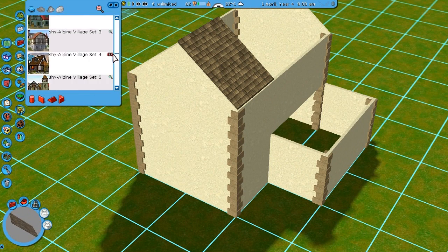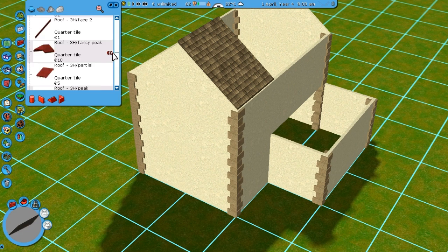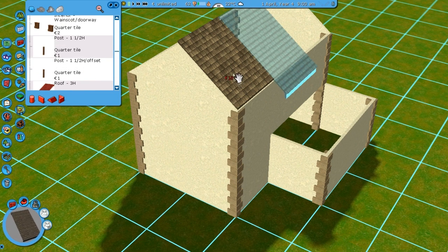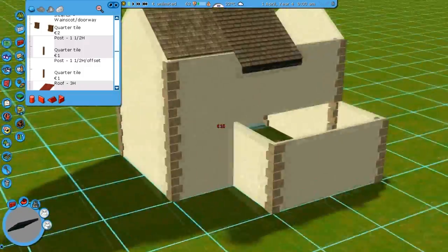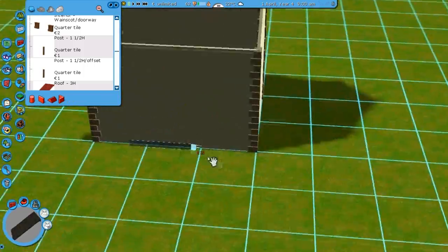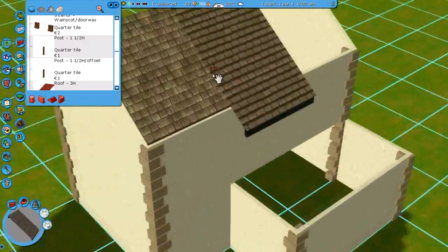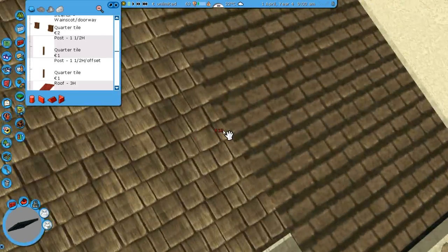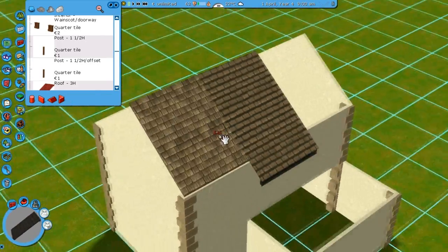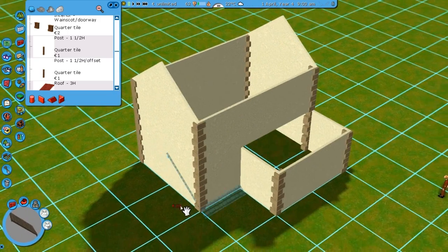If I open, for example, the 3H from the second set, which has a different texture and different shape, you can actually see that it's very different — it kind of goes on like this and it has some wooden planks underneath it. These are easier to use, but in some cases the second ones just look better because their textures are slightly better. But in this case, I'm going to be lazy and just use these roofs because they're much easier to use.